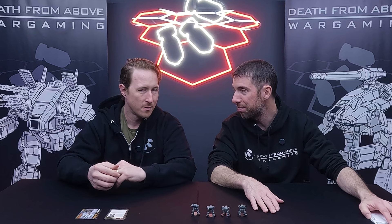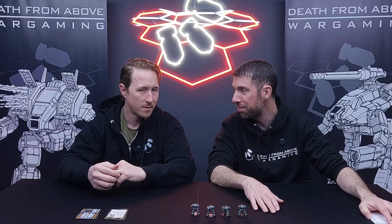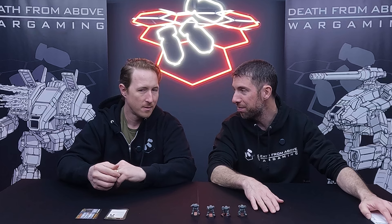The nice thing about these Alpha Strike cards is they tell you which model goes with which variant. Can I guess which one's which? Give me a variant name and I'll try to guess. UMR68 — I'm going to guess it's this guy. Great job! UMR60? Wrong. These two look identical, but the barrel is a little different. That's the OG Urban Mech, the original.